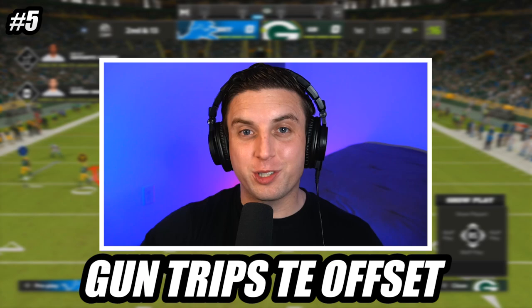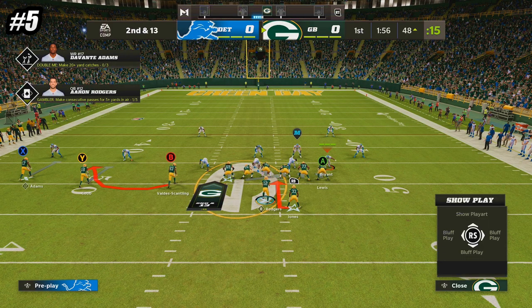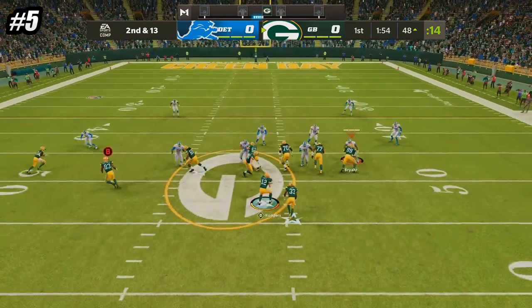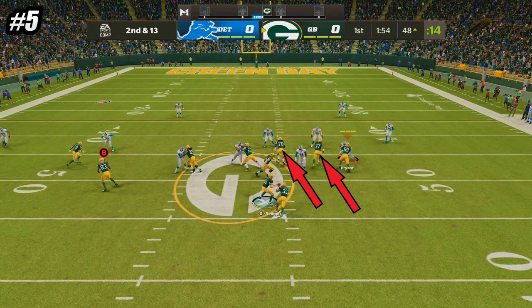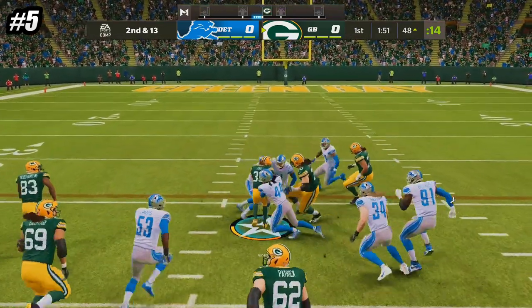At number 5, we're in the formation Gun Trips tight end offset, and the play is RPO Trap Alert Bubble. Trap runs have a unique blocking scheme where a defensive tackle is left unblocked at the snap while the guard and tackle work to the second level, and the opposite side guard pulls and picks up the unblocked defender. This makes it extremely difficult for your opponent to gap shoot, and it can result in huge gains on the ground.